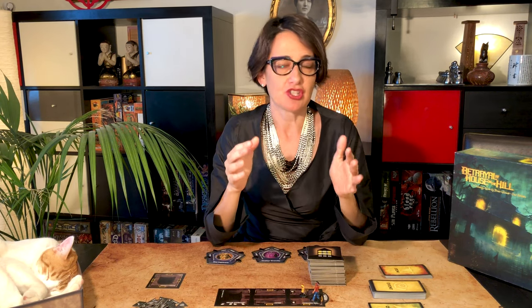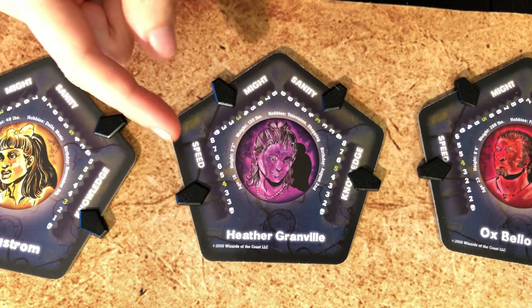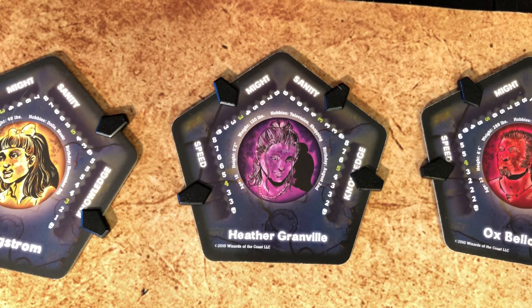Once you're done with setup, you can start playing. Have a look at your character's birthday — it's written on the character card. The player who starts is the one whose birthday is coming up next from the date you're playing. Then you proceed clockwise taking turns to explore the house. On your turn, you can take as many of the following actions as you like: move, discover new rooms, use an item or omen card, attempt a die roll, or make an attack once per turn once the haunt starts. Your speed tells you how many rooms you can move. Note that you can move, take actions, and move again, but as soon as you draw a card, that ends your movement.